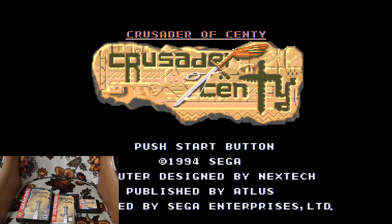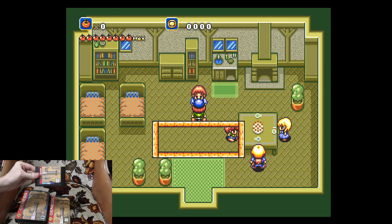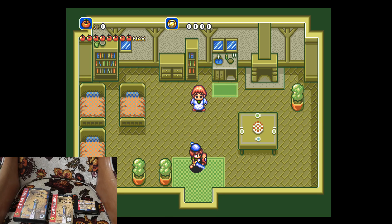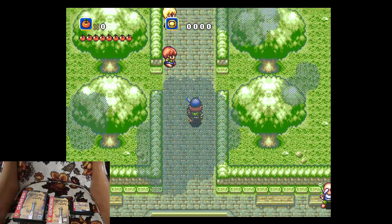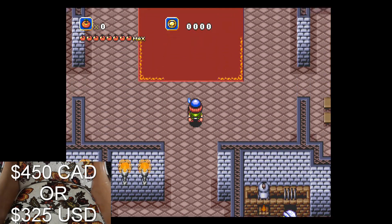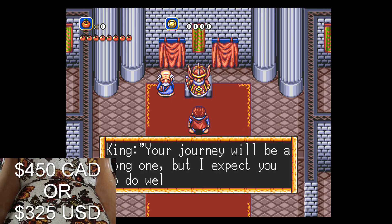Next, we have Crusader of Centy, typically referred to as a Zelda clone. I managed to find the original instructions and an amazing condition cartridge, which I have checked and is authentic, and then just some printed artwork that doesn't look too great, but it works. I've had a lot of fun with this game so far — only played it for a couple hours. Definitely one that I want to play through, and probably the best looking and playing of its kind on the Genesis. A cartridge copy of Crusader of Centy with the instructions goes for about $450 Canadian, or about $325 American.